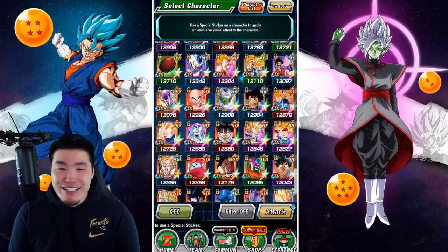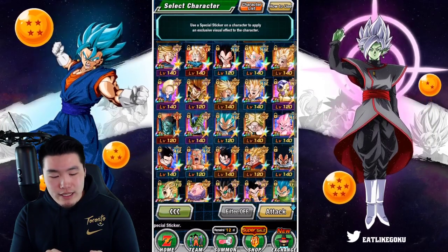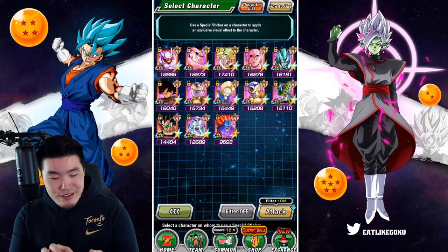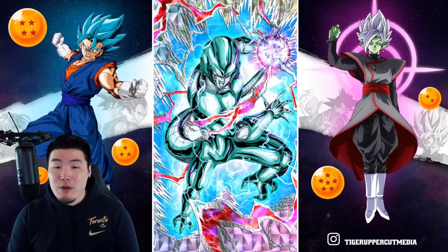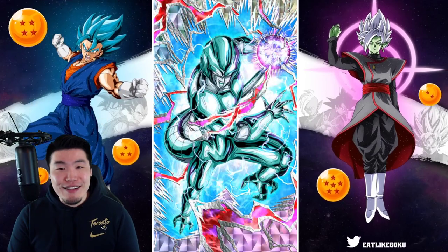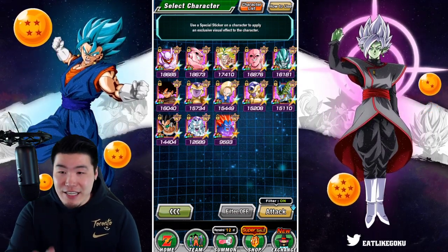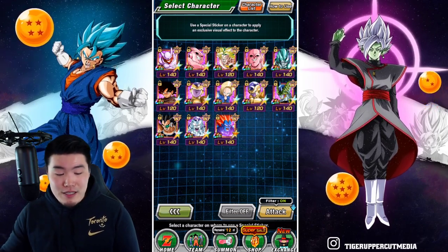Sadly there hasn't been anything today that's really blown me away. But one that did wow me — let me show you guys — is the INT Cooler. He has a really, really dope effect. Look how clean that effect looks. They absolutely killed this one. It seems like they actually give better sticker effects to non-Dokkan Fest units compared to Dokkan Fest. I don't know why, but it just seems that way sometimes. But with that said, I can't believe I didn't give INT Android 18 a sticker. What am I doing? Am I crazy? That's my girl right there.